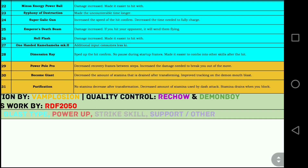Purification — another huge change. No stamina decrease after transformation; decreased the amount of stamina used by dash attack; stamina drains when you block. You no longer have a stamina drain while using Purification — it only decreases when you block or use the dash attack. That is completely one of the best changes in this DLC. That makes Purification viable.